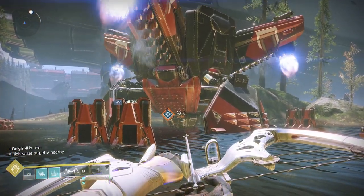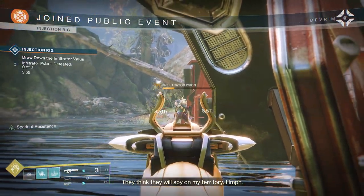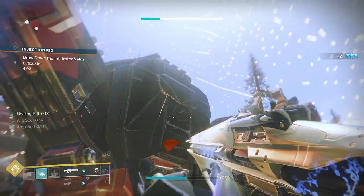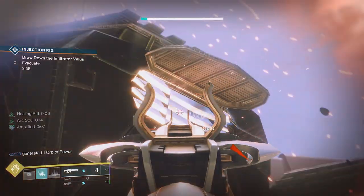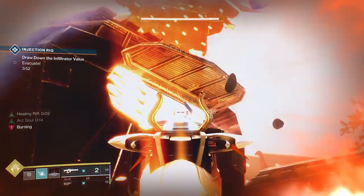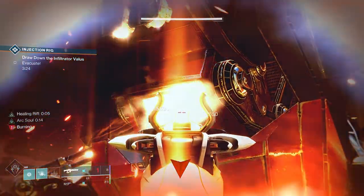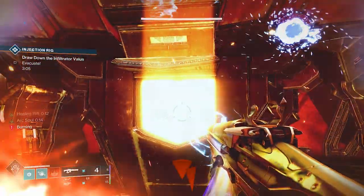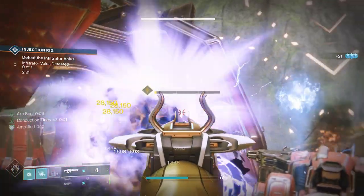Up next is Injection Rig, which is also found in the EDZ and on Nessus. For this event simply kill the yellow health bar Scions and adds within the dome of the injection rig to complete the event. To turn it heroic there are three tiers of exhaust vents on the rig itself and you need to destroy one vent per tier. To do so, kill a yellow health bar Scion and once you do, stay in the dome. You will begin getting scorched and it's very easy to die. Once the scorch begins, the vents on the top tier will open up so choose a vent and destroy it. Once you see smoke come from the vent it means it's been destroyed. Kill another Scion to open the middle section of vents, and then kill another Scion to open the bottom section of vents. For the bottom section, only one of the vents will be open so run around it until you can find it. A heavy, linear or sniper works best for these vents. Destroying three vents, one in each tier, will spawn a Cabal boss, and defeating it will complete the heroic public event.